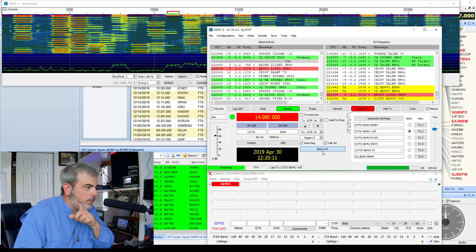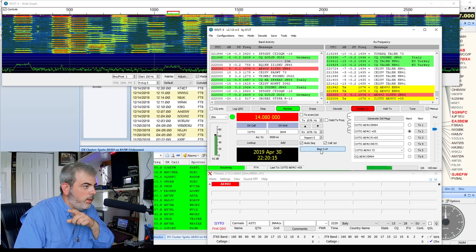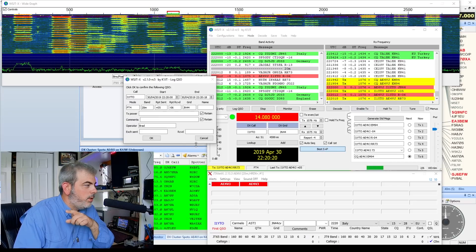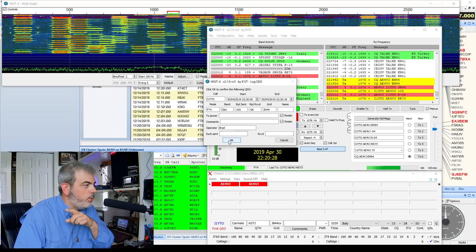I like this button. I haven't looked through the help file yet, but I'm guessing this is the best signal selector — so if you get multiples calling you, instead of just taking the first call, you can pick the loudest one and start there. And look, we've already got a QSO in the log.